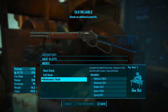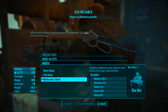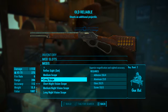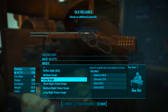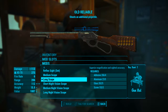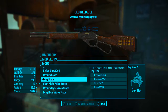Next we'll be adding the marksman stock, which gives exceptional sighted accuracy, superior recoil and aim with scopes, and improved bash damage. I'm going to be going with a long scope. You can go with a long night vision scope — they have exactly the same stats — but I found that the night vision performed extraordinarily poorly in the fog of Far Harbor. In terms of being able to see, I found the long scope much more usable, so I'm going with the long scope, which gives superior magnification and sighted accuracy.